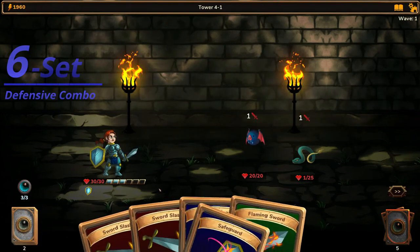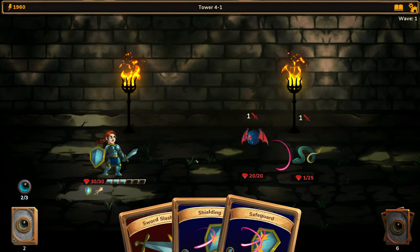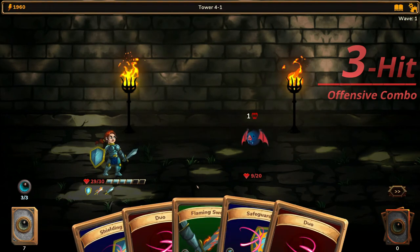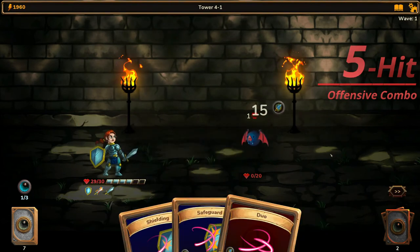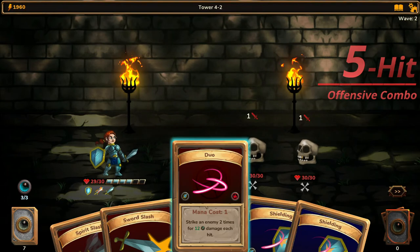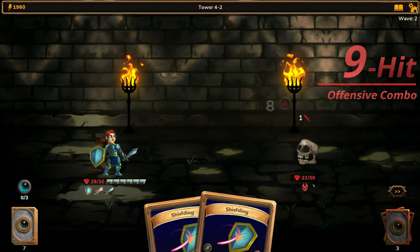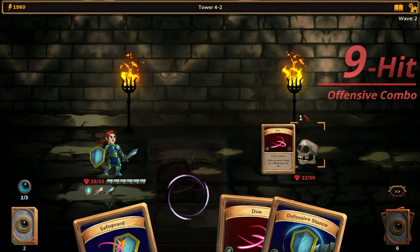Now we can start working on our offensive combo. We get two sword slashes and flaming sword. Let's put on the flaming sword, sword slash, and kill the snake. Another sword slash to damage the bat — we are already on 3 hit combo. We take one damage, that's okay since we are going to kill him in a shot. Buff the flaming sword again so now it lasts 5 turns, then hit the bat twice. We go with duos, get rid of one of the skulls, and now when we play this card he is going to skip his turn. Two times duos, flaming sword again, duos — and he is dead.